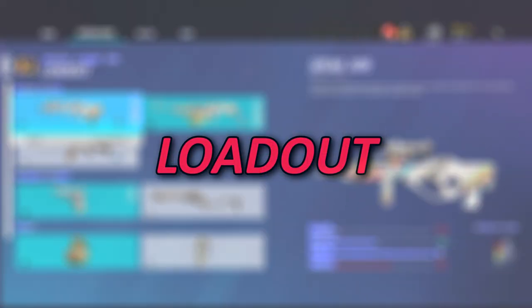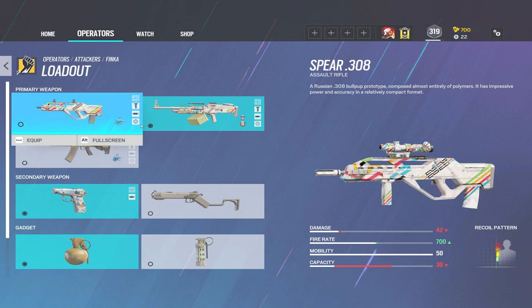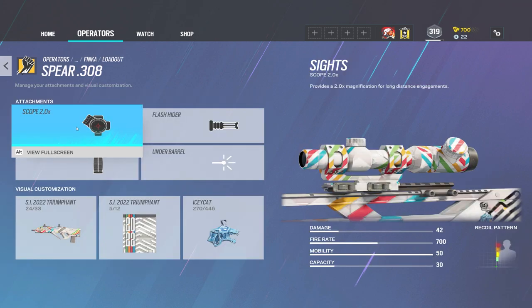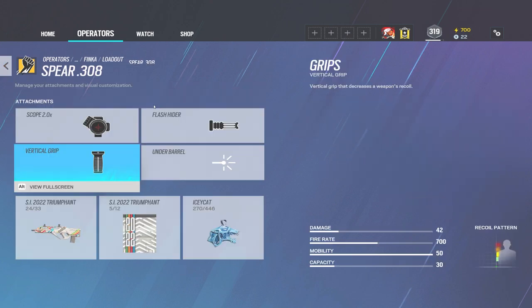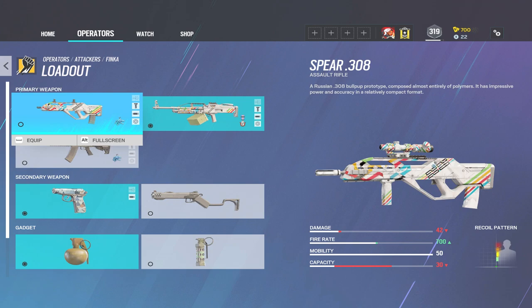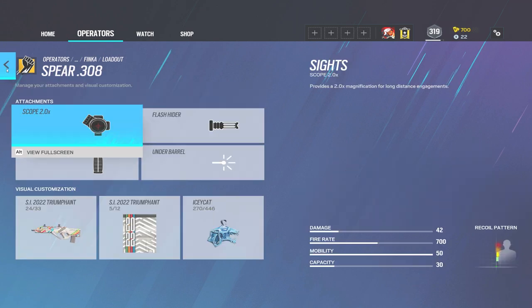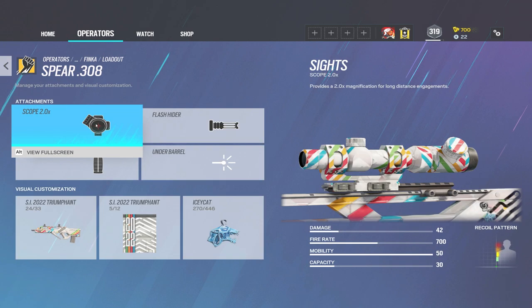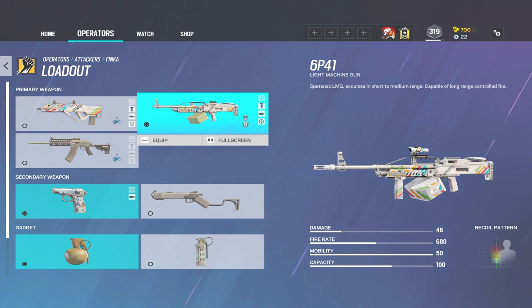Alright, let's get into Finka's loadout. She has two guns: the first is the Spear 308 and the second is the 6P41, which is the LMG. The Spear feels good — I run it with the 2.0 scope, a flash hider, and a vertical grip. I like 1.5 scopes personally so I don't run this assault rifle much, but it does feel good. I use Thunderbird on defense and she has the same type of gun, so there aren't really any drawbacks to using it.